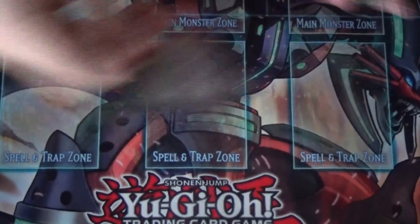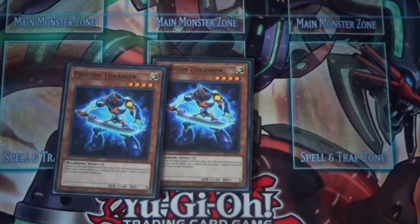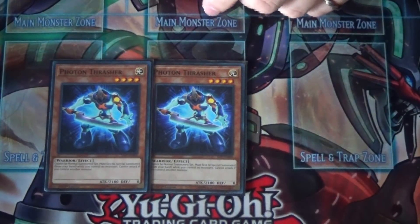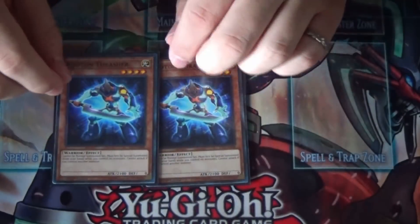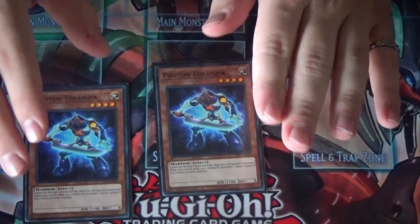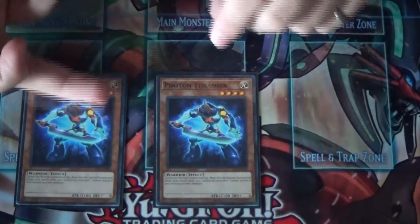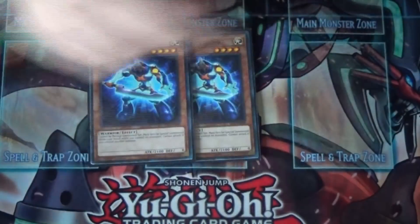Unlike before, you don't want to play three of each because it will clog your hand. We've gone back to the days when ABC was born and we're playing Photon Thrasher again — not at three this time, I prefer two. I might bump him to three though because I do want to see him. He's one of the best first-turn plays: you can just summon him and he also helps you make Distrito. You summon him, activate Brilliant Fusion, and instantly have two monsters with no normal summon used, then continue your plays from there.